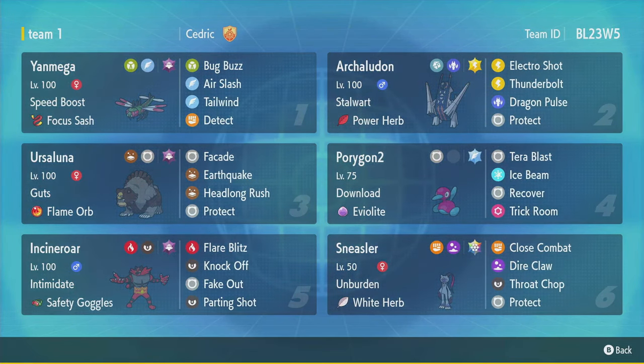And also Stalwart Power Herb Archaludon. Stalwart is not a common ability on Archaludon, but what it does is ignore all redirection, including Follow Me. So you can just use this Power Herb Terra Electric Electro Shot to blow something up when they think they're safe next to like an Indeedee or an Electabuzz. But anyway this team must be solid, so let's go ahead and try it.